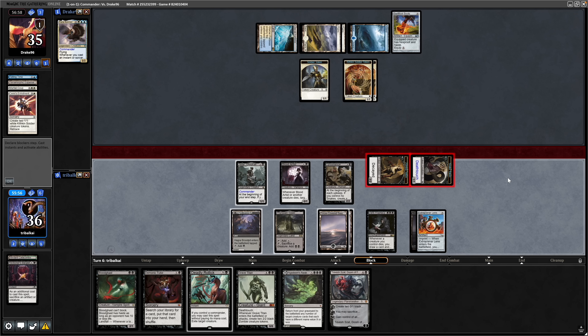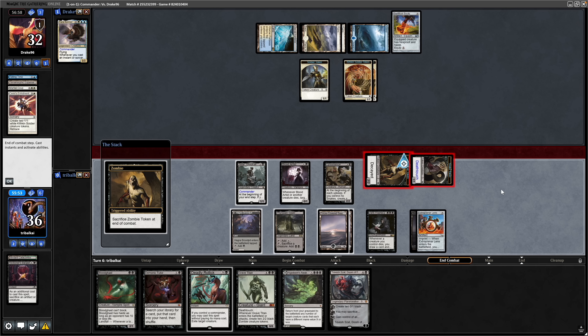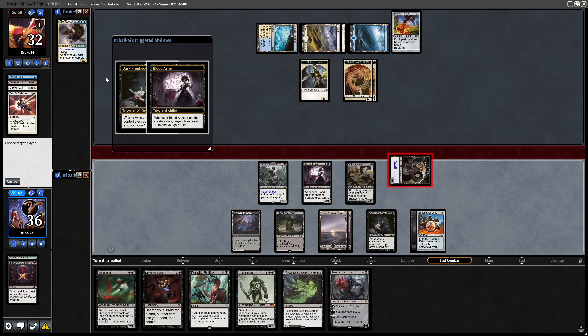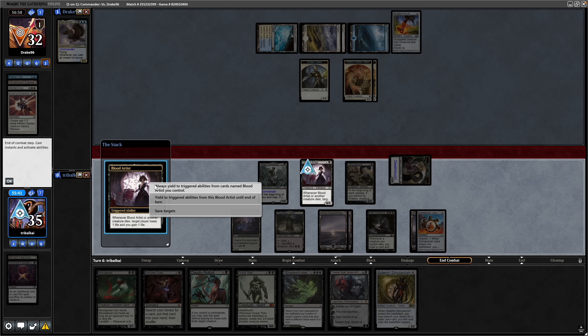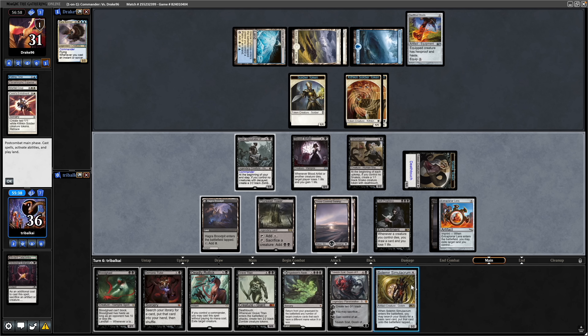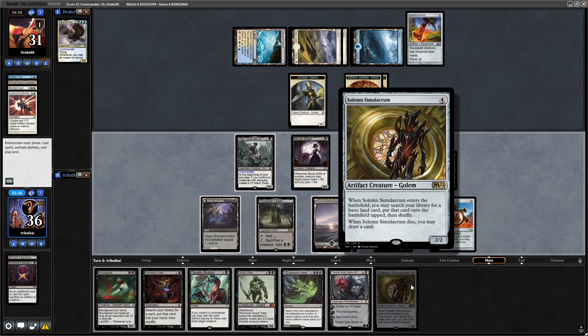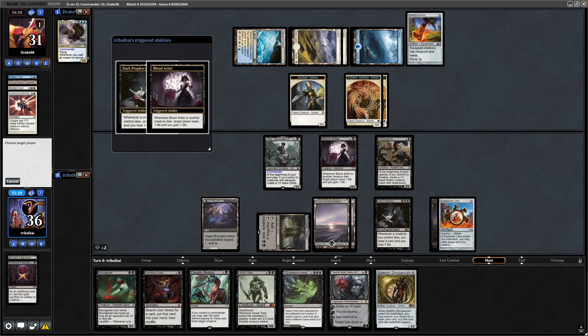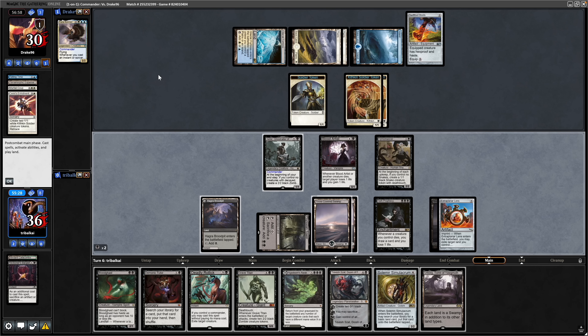Our opponent decides to take the three damage, still north of 30 life. Not losing any life to the Dark Prophecy now at least, and we are draining our opponent via the Blood Artist — the Blood Artist negating the life loss of the Dark Prophecy. So we get into some more mana in the Solemn Simulacrum. Let's sacrifice the Snake token to the Phyrexian Tower — that is some ramp and card draw.